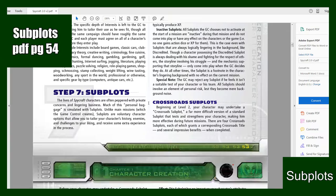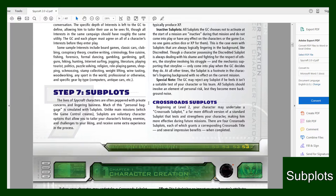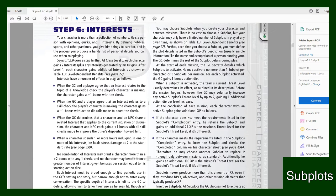The next thing you'd want to do is your Subplots. You can do this now or make a note and do it later. The lives of Spycraft characters are often peppered with private concerns and lingering business — this personal baggage is simulated with Subplots. Unlike main missions which the game controller creates, Subplots are voluntary character options that let you tailor your character's history, enemies, and challenges to your liking and receive some extra experience. The game controller may reject any Subplot he feels isn't a suitable test.